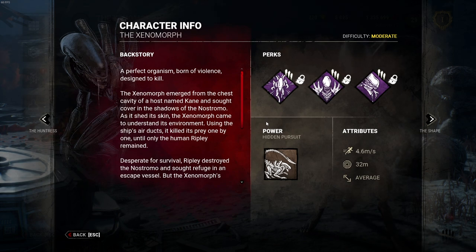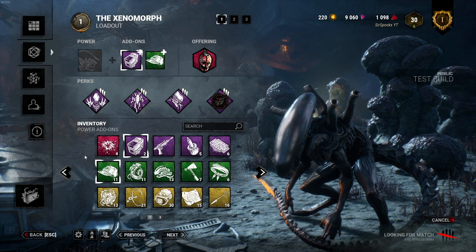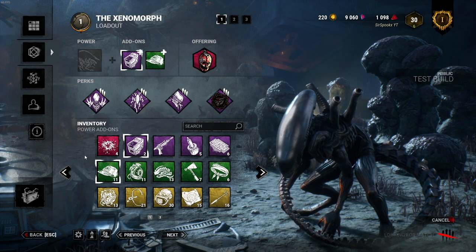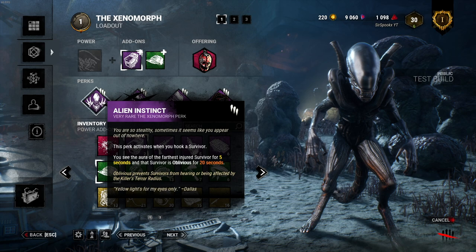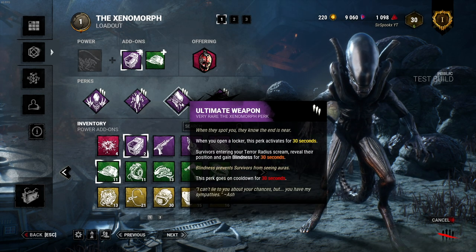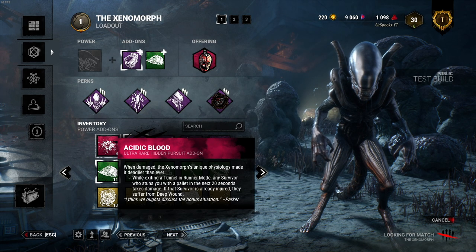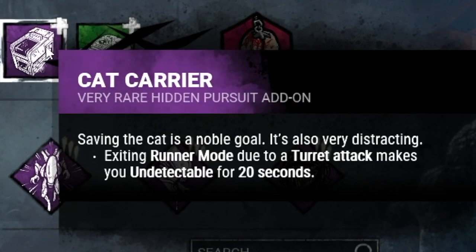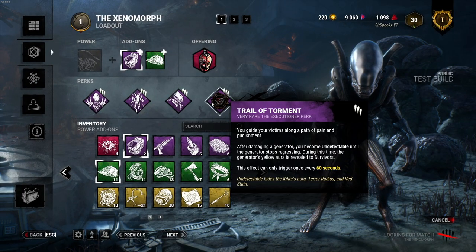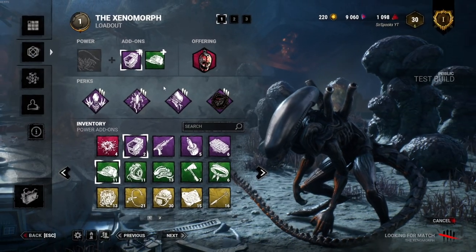We're definitely going to have to see how this plays out, so let's get a build together and go for it. I did play him a few matches and I can honestly say he feels very clunky to me — maybe there's some fine-tuning that needs to happen. His tail attack is questionable. The build is: Alien Instinct, Rapid Brutality, Ultimate Weapon, and Trails of Torment, just to make this alien a little bit more scary. For add-ons, we're running Cat Carrier — exiting running mode due to a turret makes us undetectable for 20 seconds — and Brett's Cat, which causes all survivors within 16 meters to suffer blindness for 25 seconds when you destroy a turret. And of course we're bringing the Mori.